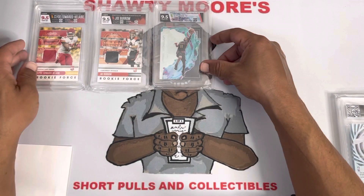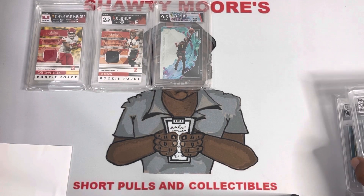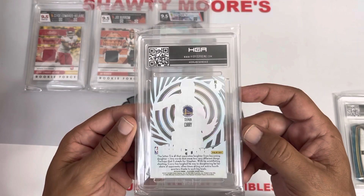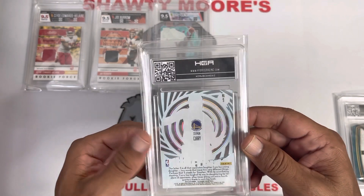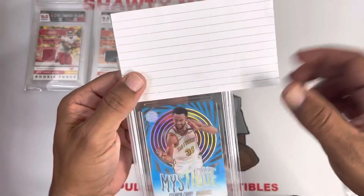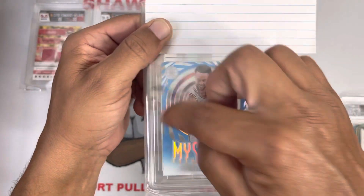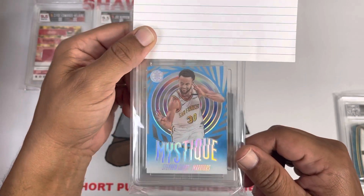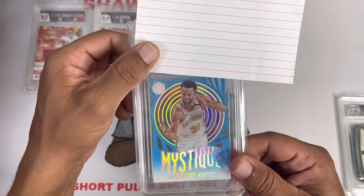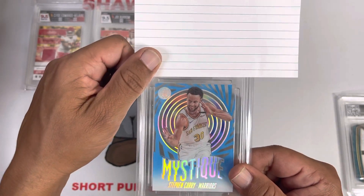Only two cards left. This next one is a regular parallel I pulled out of Illusions — these cards are very underrated. I want to say I pulled this out of either a hobby box or a mega box. We've got Steph Curry. I can't remember what the insert name is… it's the Mystique — that's right, the Mystique insert. I definitely like that blue parallel. I want to say that's the mega box version. Steph Curry is one of my favorite players of all time, so of course I gotta get it slabbed up. Probably hitting six or seven three-pointers right there.